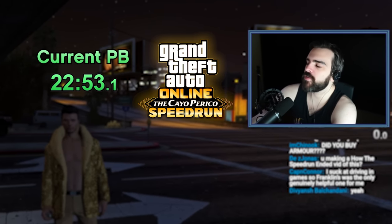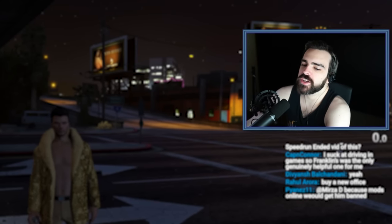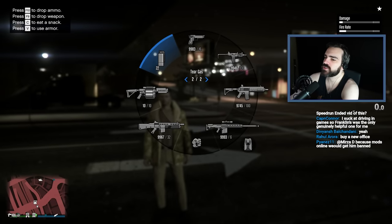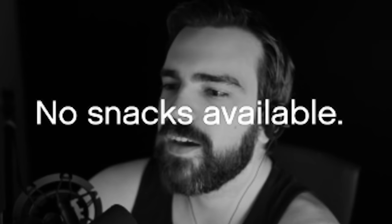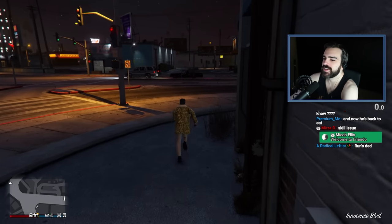So we are back with more Keo Perico speedruns. There's not much changes since the last time I did some. The main thing I've changed is my hotkeys. Now my snacks are on my weapon wheel so I can heal faster — except I have no snacks. Let me just go buy some snacks and then demonstrate that.